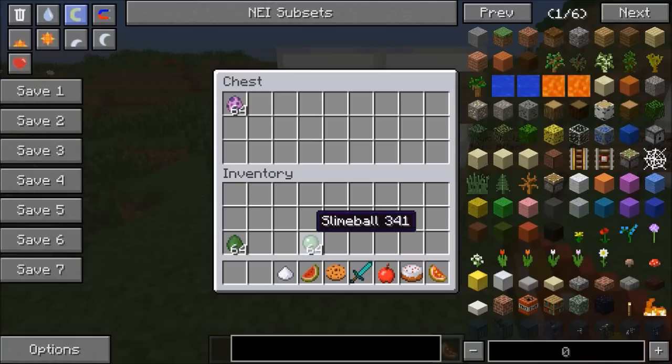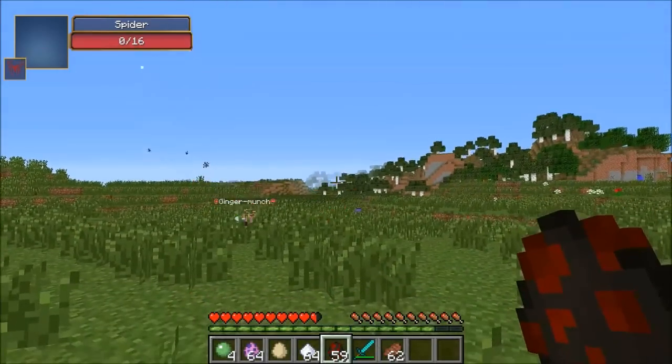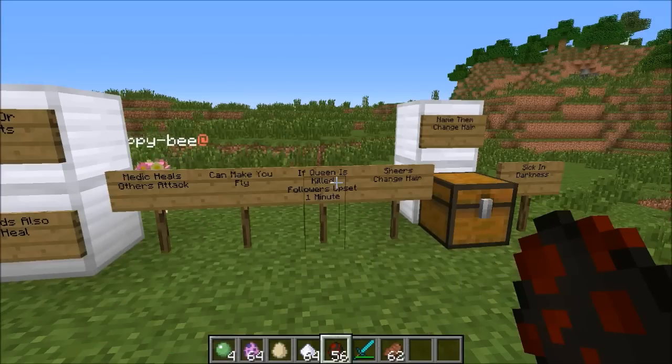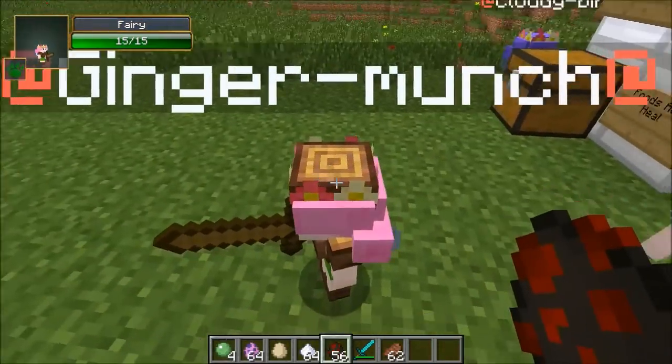This mod allows you to tame fairies that are gonna fight for you. You can have like your own army - they've got different abilities, it's pretty cool. Not only that, they can complete like almost any Minecraft task: they can breed animals for you, go fishing, chop down trees, garden. It's really insane.